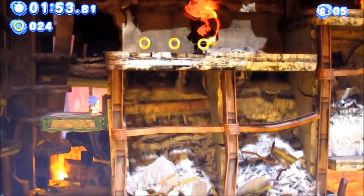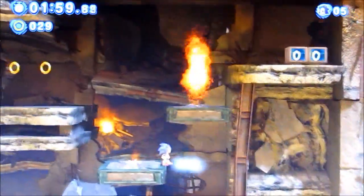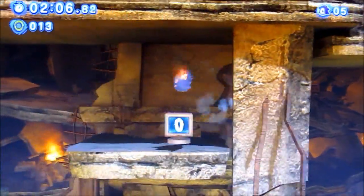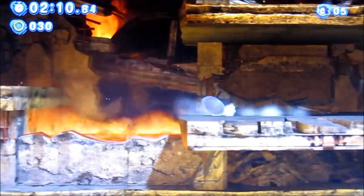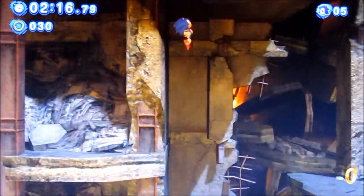Whoa, that was close! Look at this — platforms with fire on it. That's neat. Spin dash right there. We can jump out of that, thankfully. I just saw that there was a lava pit right beneath me. Woo!